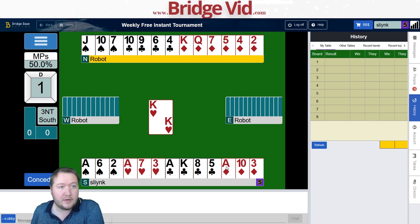We've got a heart lead. Looks like we've got six diamond tricks if they're not four-nil, two clubs is eight, a heart and a spade is ten. For anyone that does want to watch live, you can find me on twitch.tv/peterhollands and I play this at 3 p.m. Australian Eastern time.